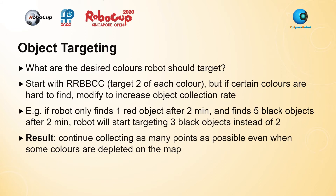For object targeting, the first thing to decide is what desired colors the robot should target. At the start we aim for RRBBCC, which gives a super plus object worth a lot of points. However, if certain colors are very hard to find, RRBBCC is no longer a good option — the robot could spend the entire run looking for that combo and fail, scoring 0 points. My solution was to modify the target amount of each color dynamically: if it finds very few red objects but a lot of black objects, it starts targeting 3 black objects instead of 2. This way, if a color is depleted on the map, it gives up on RRBBCC and continues collecting as many points as possible.